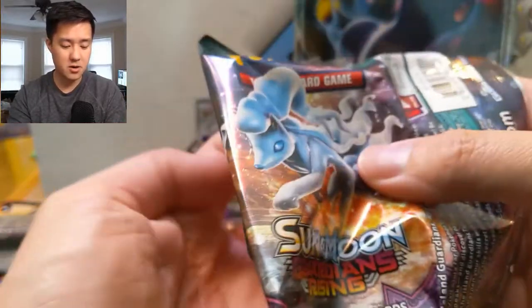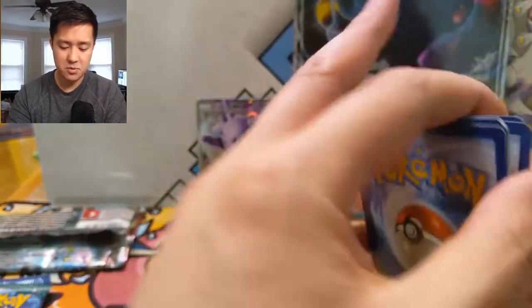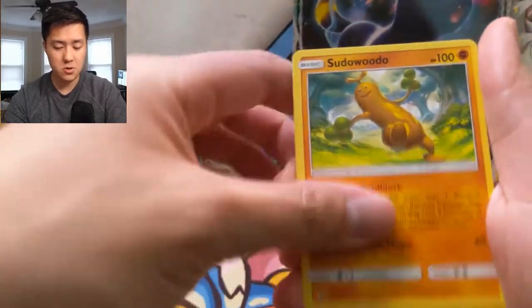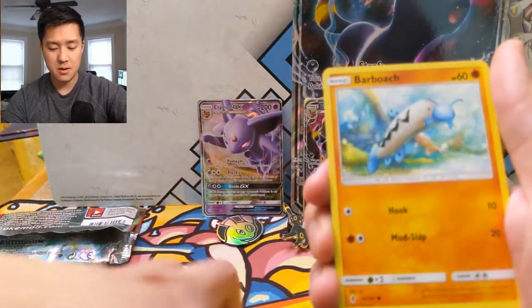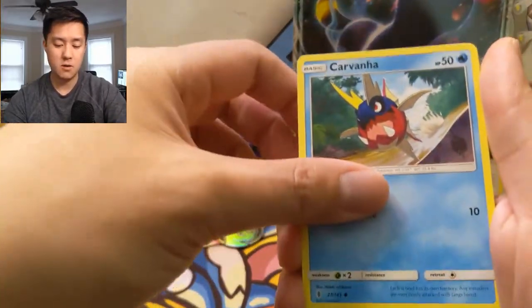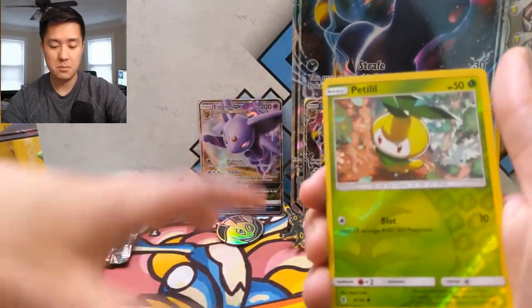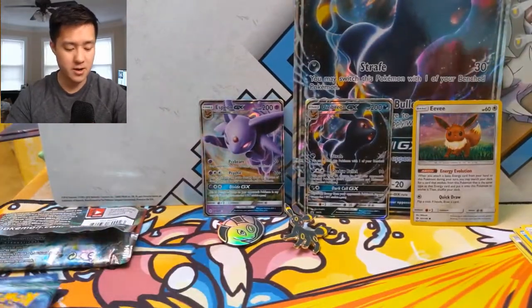Alright, this is Guardians Rising — wouldn't mind a Tapu Lele from this one. We have Leaf Blower, Sudowoodo, Lampent, Mienshao doing a little dab, Phantump, Barboach, Carvanha — this guy's clearly not in water — Trumbeak, Petilil, and then a Heliolisk regular rare. Two dud packs in a row.